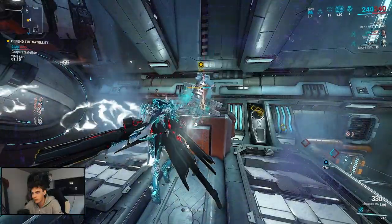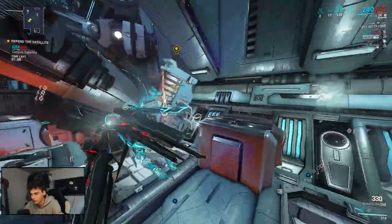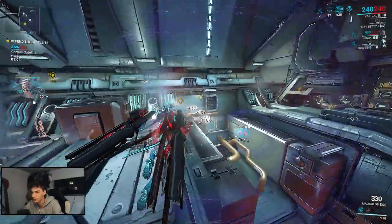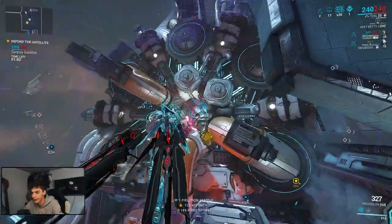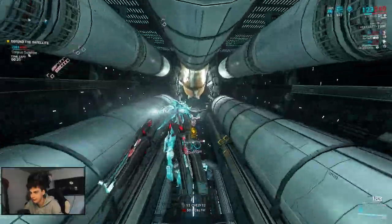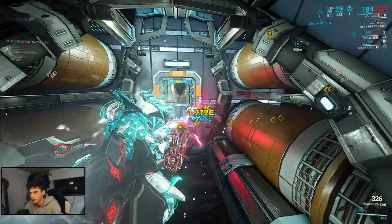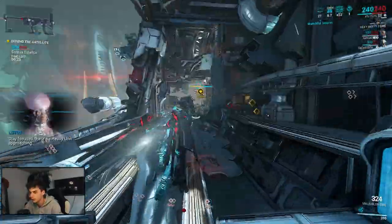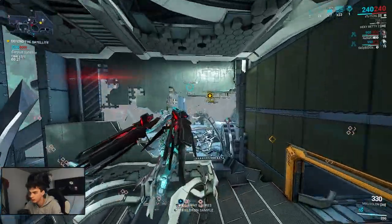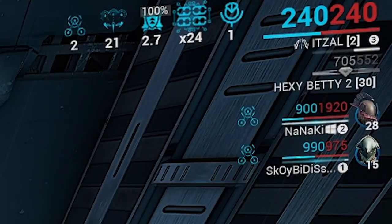This mission is a mobile defense mission, so you'll be heading around to three objects and enemies will come to try to destroy them. You'll basically just be standing near those objectives and killing enemies as they come to you. Remember — if you are in a party, stay nearby your party members. If you get too far away from your party member, you lose the affinity you'd otherwise be getting together with them.